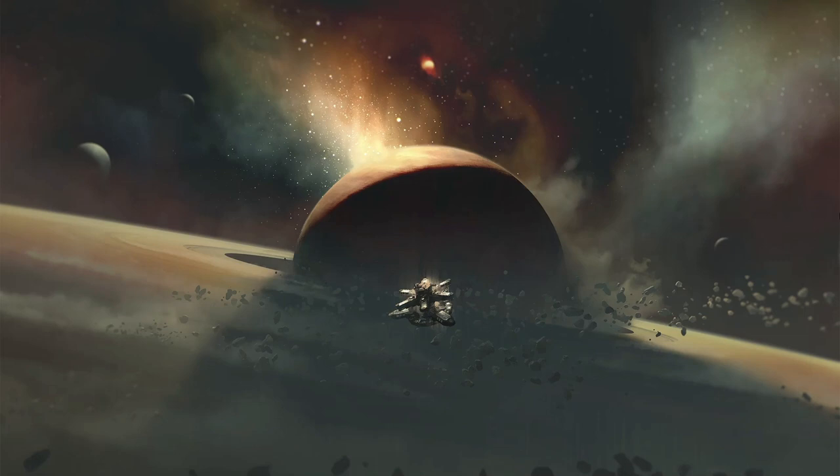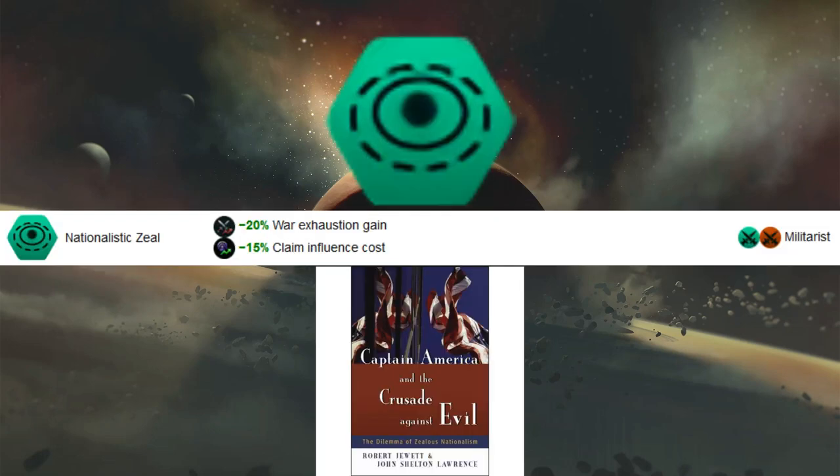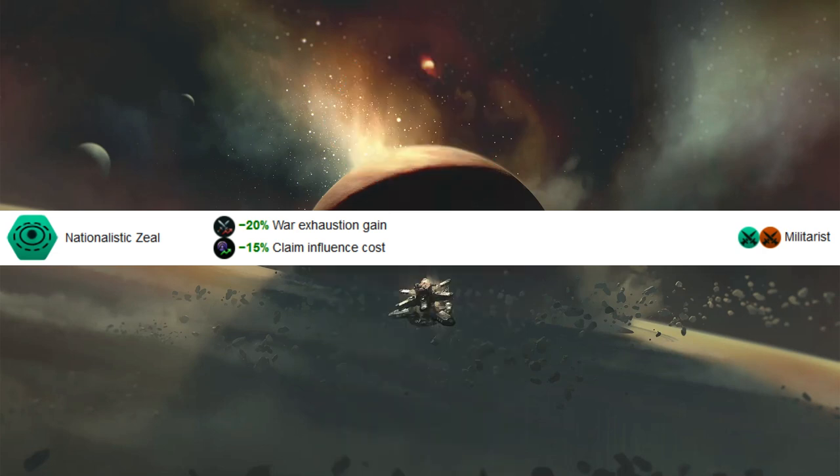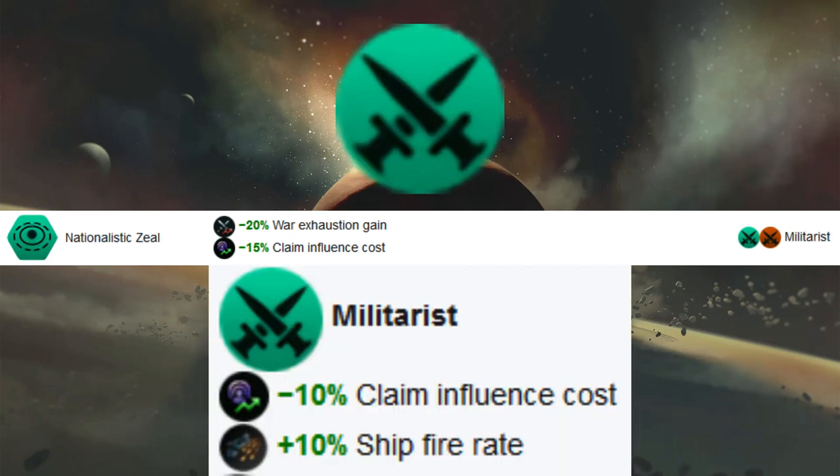Looking at Nationalistic Zeal first — this is a pretty boring Civic. It reduces war exhaustion gain by 20% and reduces claim influence cost by 15%. It also requires some degree of militarism.